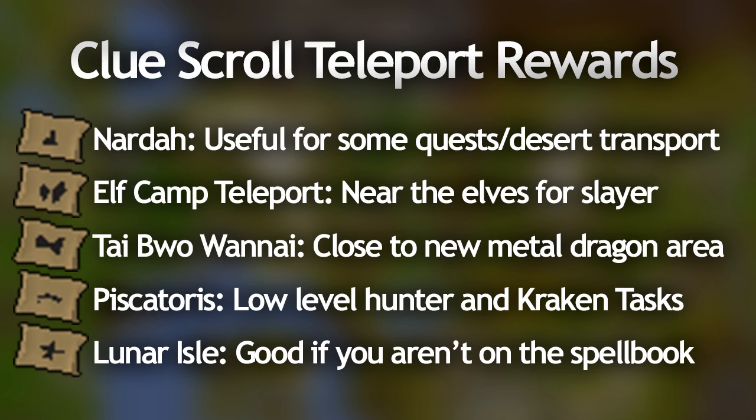The Clue Scroll teleport scrolls are rewards from Clue Scrolls. The Nardah teleport takes you deep into the desert — useful for a few quests, getting to Bandit Camp, and as an alternative route to Pyramid Plunder. The Elf Camp teleport takes you right to the Elves, which are a common Slayer task. The Tyras Camp teleport can get you straight to the new Dragon Slayer area where a guy lets you into his Metal Dragon Cave on a Slayer task. The Piscatoris teleport takes you to the low-level hunting area, near the Falconry, and very close to Kraken. The Lunar Isle teleport is great if you want to change your spellbook — simply teleport there and run to the altar.